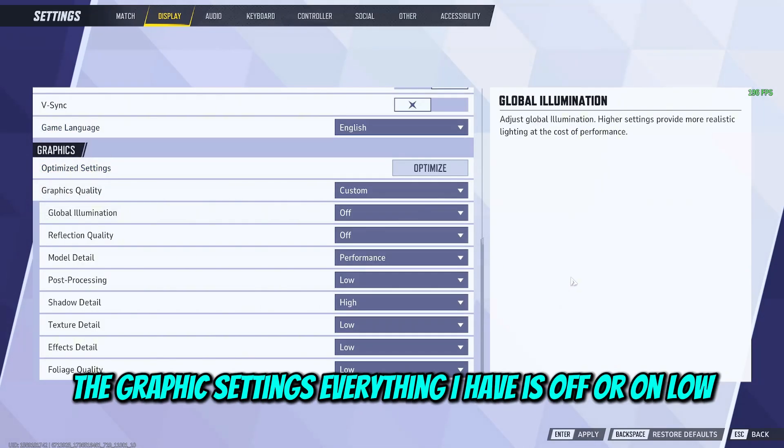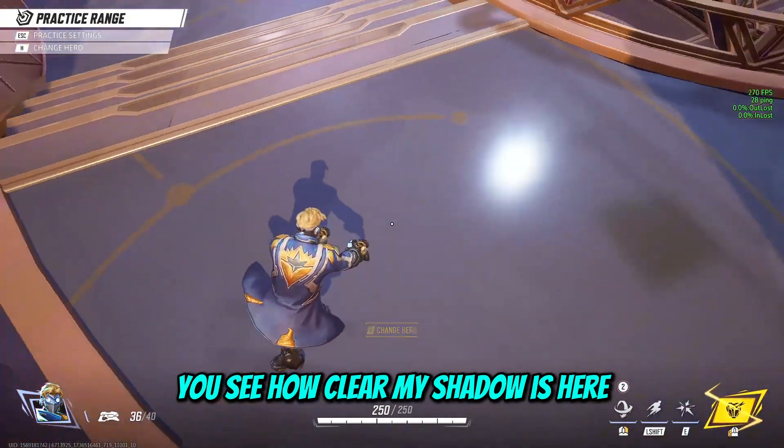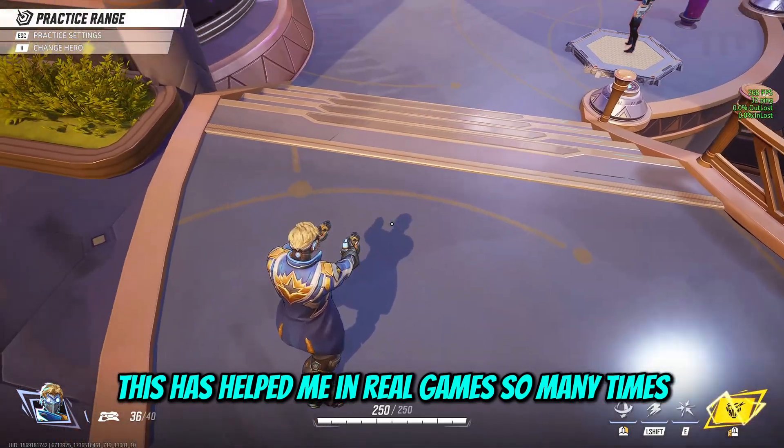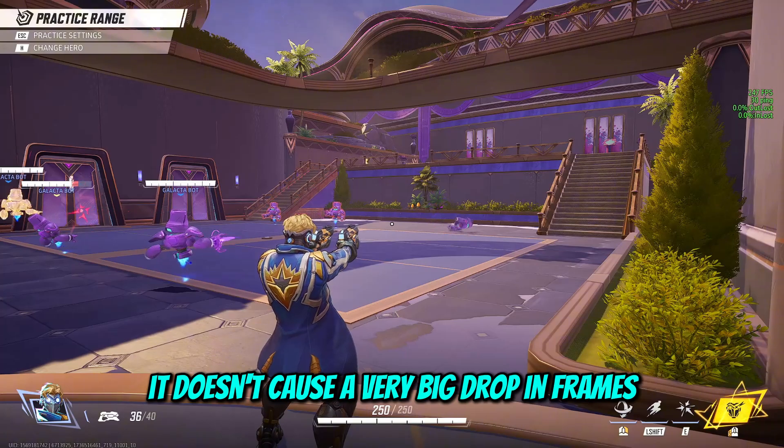For what you really want to see: the graphics settings. Everything I have is off or on low, except for shadow detail, and let me show you why. You can see how clear my shadow is here — this has helped me in real games so many times because you can see enemy shadows as well, and in general it doesn't cause a very big drop in frames.